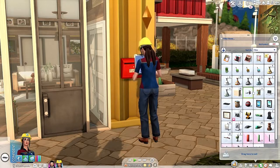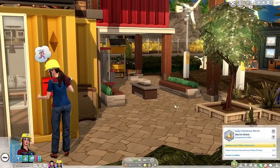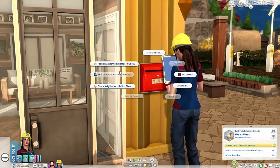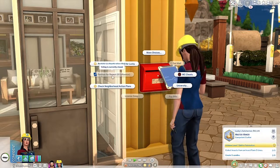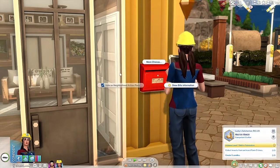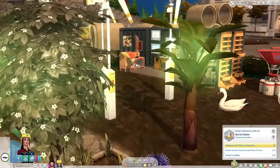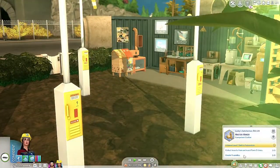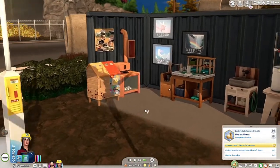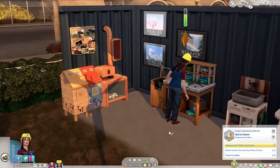She just had to sell some stuff on Plopsy. I went through her inventory and got rid of a ton of stuff because it was getting ridiculous. I'm waiting for the sale to go through - voting is currently closed. She is just going to make some candles. I'll be cutting in and out of a lot of stuff because it's monotonous, but I wanted to complete these before we go.